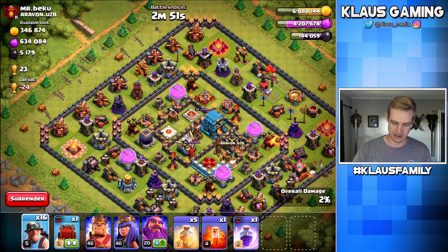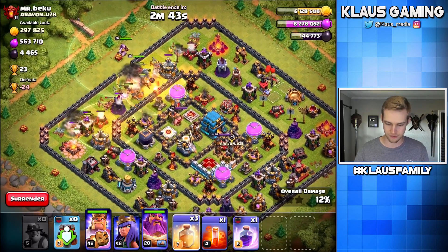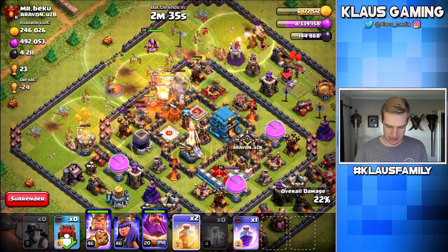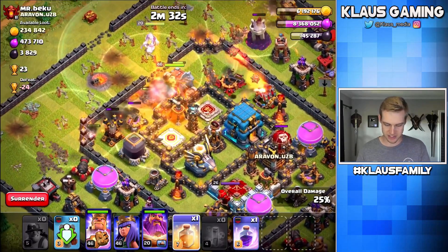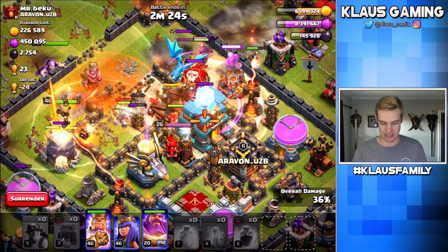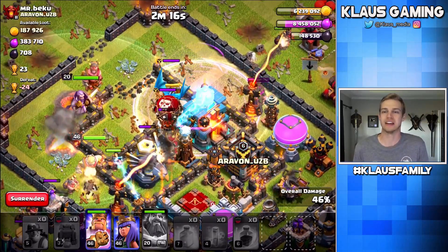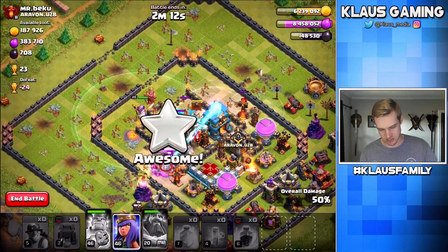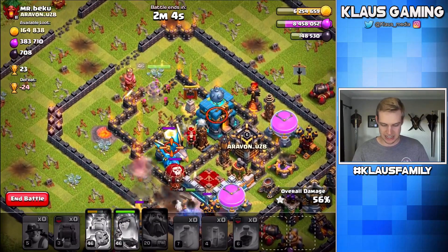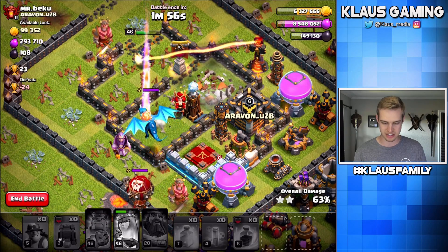Now let's get these miners in. I'm going to go ahead and put down the King and the Warden — I'll save the Queen for the moment. Let's heal up there. Everything is looking good. Let's poison the King, and then I'm going to drop a heal spell into the core to cover everything up. There's a CC — it's not even something gentle. It is a stinking E-drag. Why can't anybody just have giants in the CC? Why has it always got to be so mean? Pop that King's ability — we've already got all the Dark Elixir out of there. Let's send the Queen in, and hopefully she'll target that Town Hall and ignore the E-drag. Let's pop that Queen's ability, and she will take out this Town Hall and get us the rest of the Dark Elixir. Let's get this Eagle Artillery down too, just for the achievement. There we go.